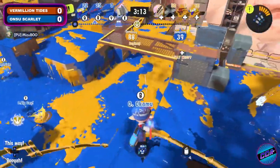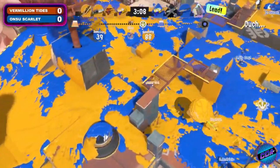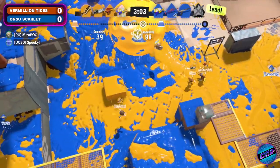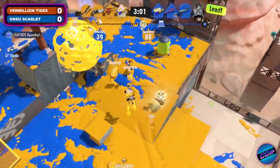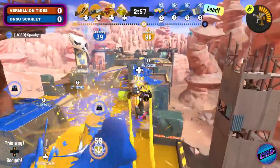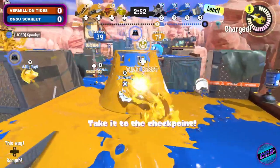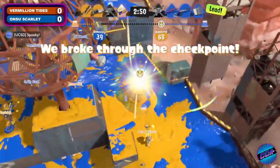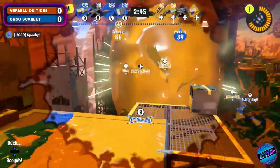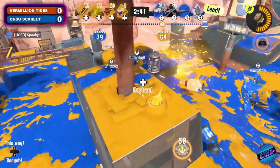I'm seeing a lot of blue on the map — OSU is doing a really good job of holding their ground. It's all in the comps: when you've got the Grizzco Splatana and the Sloshing Machine, you have a lot of ability to paint even when you're not right there. They're exerting separate control to keep Vermillion Tides out, making sure they can't contest the space OSU is already gaining. However, as I say that, Vermillion Tides takes the first checkpoint, striking back and setting up on that checkpoint area, trying to push even further and potentially take back the lead.